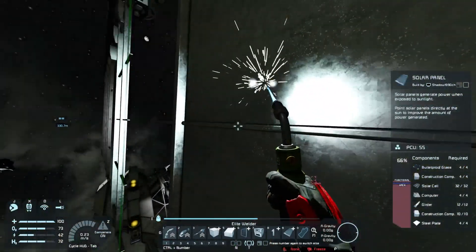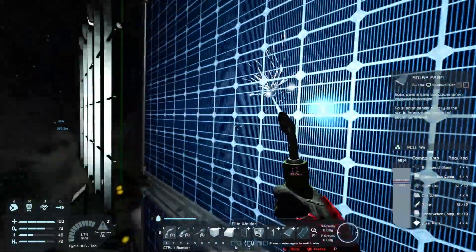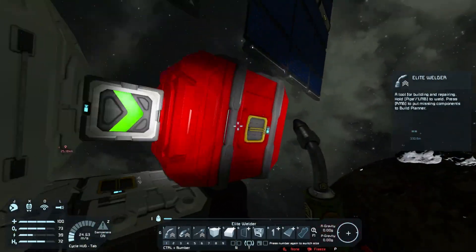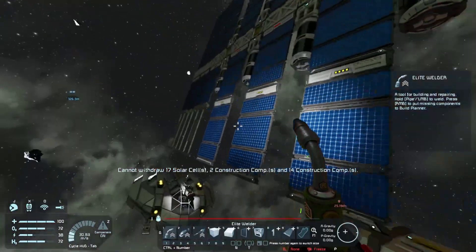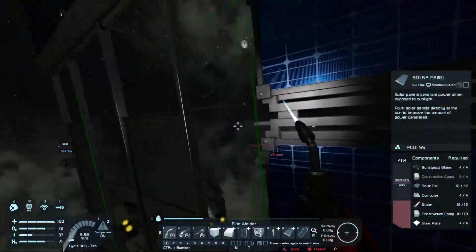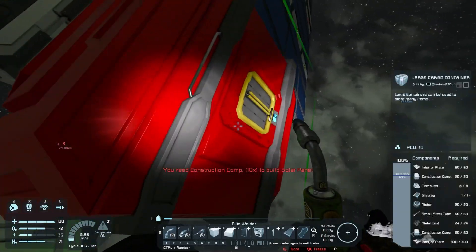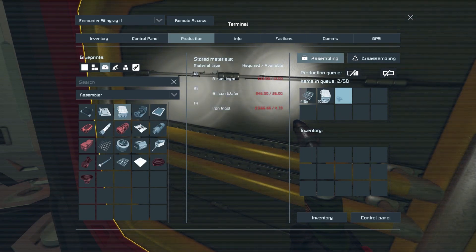We probably need more solar panels too — I think we only put like 200 into the queue and we need a lot more than that. Let's go back and queue 500 more at least, because we need a lot. Oh, we're running out of construction components — we have to make these as well. Yeah, thousands of them please.